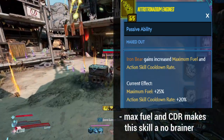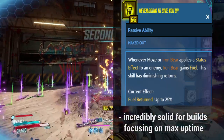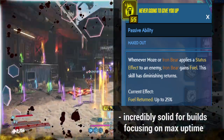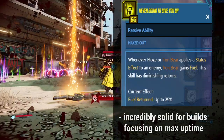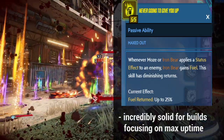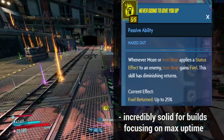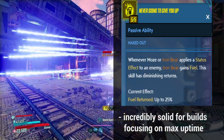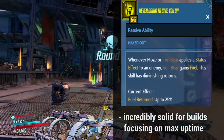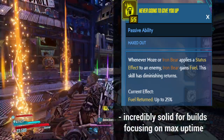Next we have Never Gonna Give You Up. Whenever Moze or Iron Bear applies a status effect to an enemy, Iron Bear gains fuel. Think of it like the Raging Bear class mod's passive effect, but in skill form, focused around status effects rather than just kills. You can see how this ties in nicely with the whole tree — you're applying status effects and the tree is boosting your status effect application chance. For five points you get 25% fuel return. It does have diminishing returns, but in testing they aren't felt as significantly as other skills with similar mechanics.